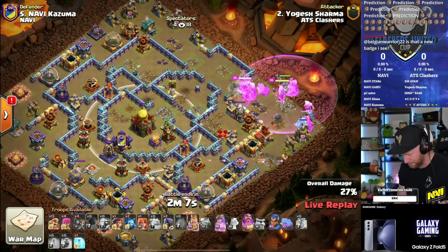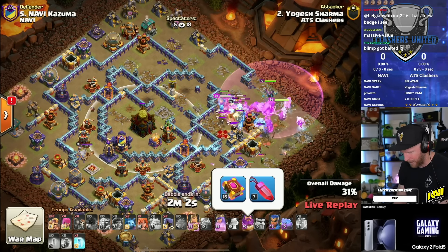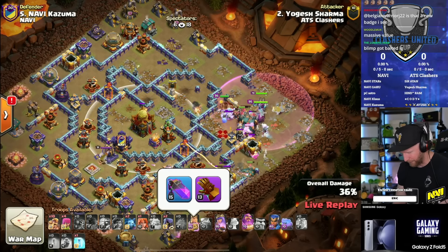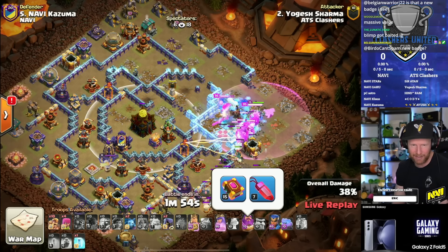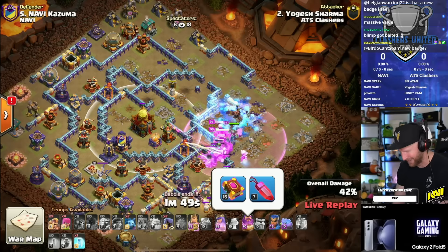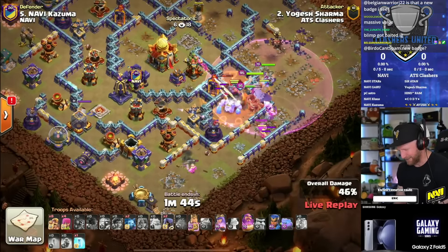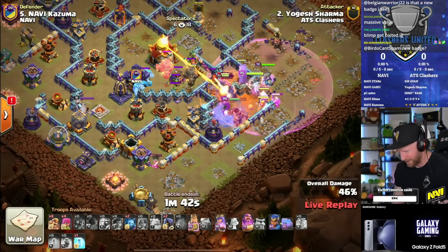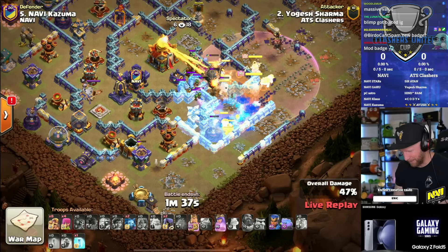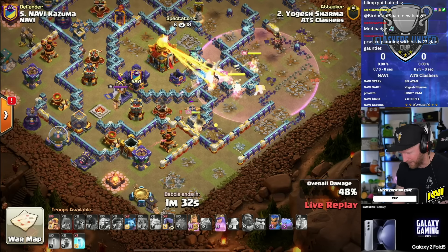He needs to secure the town hall takedown. Equipment-wise, we've got a level 13 giant gauntlet, basic equipment on the queen, and a level 7 rage gem on the warden. I don't know how these guys aren't further along with their equipment - my town hall 8 has higher level equipment than some of these guys. Clearly lacking on star bonuses every day, which is going to make it more difficult to triple against Kizuma.